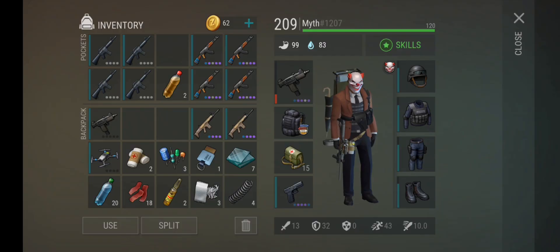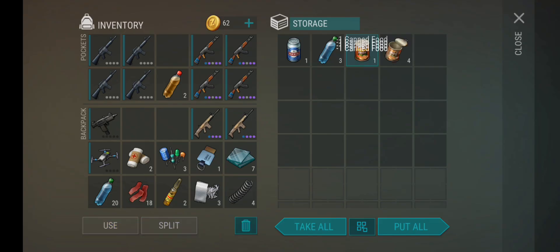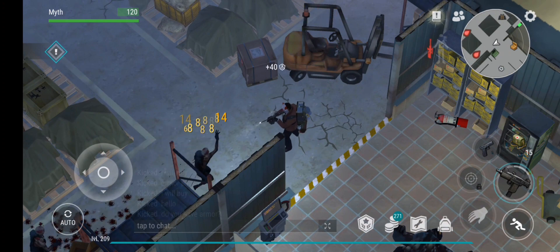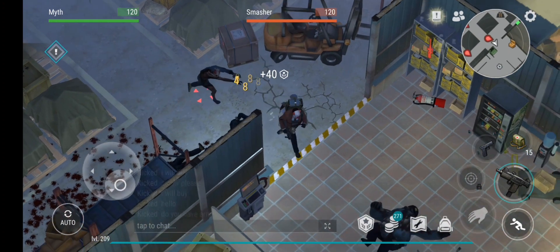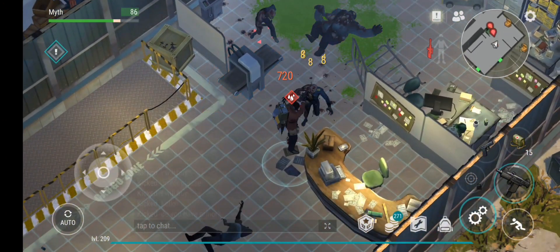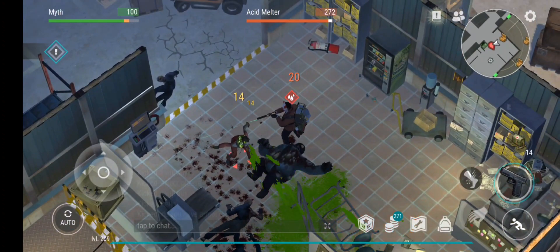That guy probably has food in here. Let me eat the food. I'll take those. The smasher — I think this guy deals a lot of damage. They give the bleeding effect, that's what they do. And acid melters.